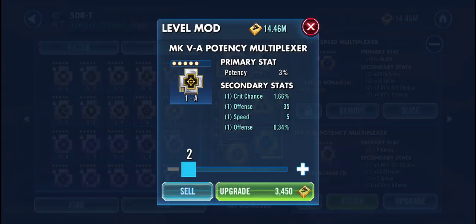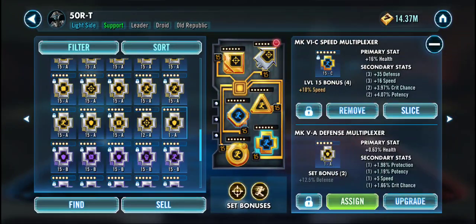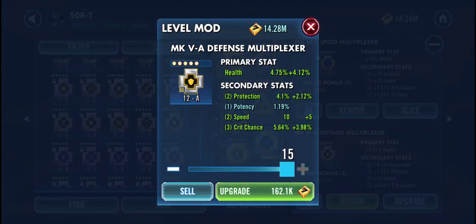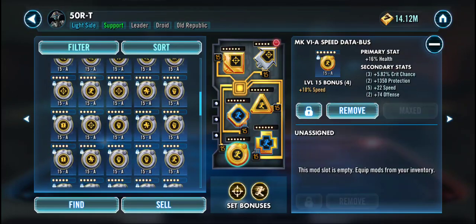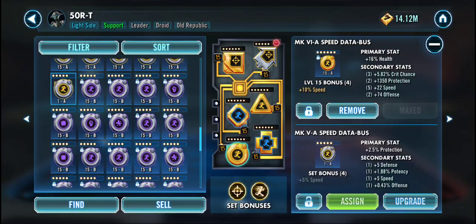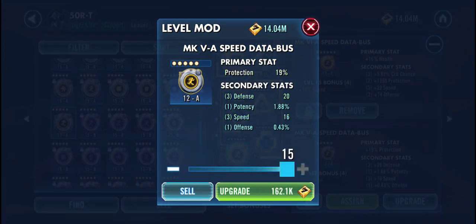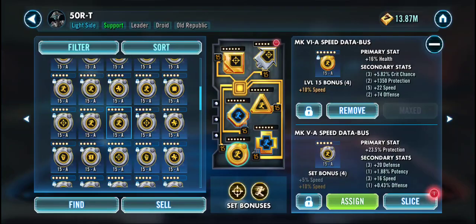I bought this in the store the other day. This looks pretty nice — potency with speed on it, and percent offense. This one could be really good. Oh my gosh, that is just so stupid. We got one roll. One stupid roll. So I'll just go in circles here. I know that you can do this easier on hot utils. Oh, look at that — we actually hit a 16. That's a pretty good one, especially with the offense percentage. I like that one a lot.